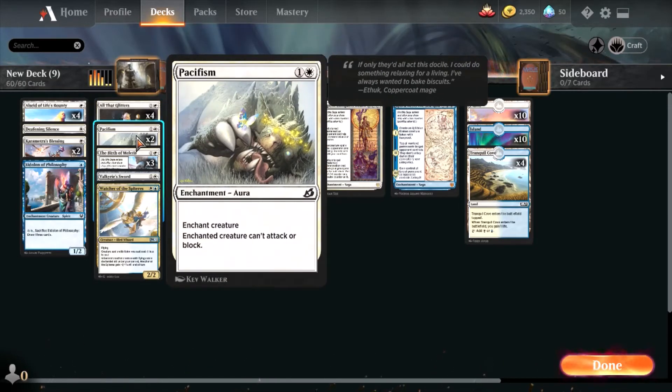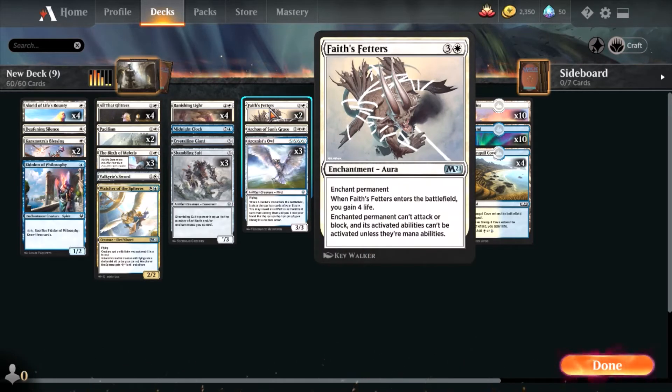I replaced the previous water entanglement spell with Pacifism and also added Fate's Feather. Fate's Feather is similar to the water spell that was in the deck previously, except you also gain four life and the entangled creature can't activate its abilities — unless they are mana abilities. That's pretty useful.